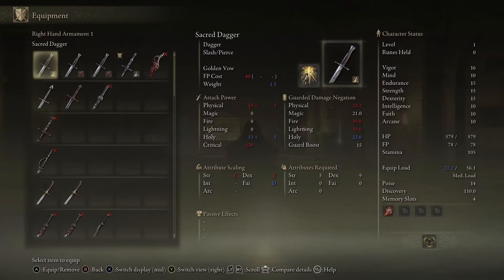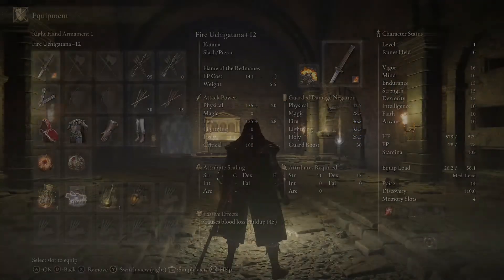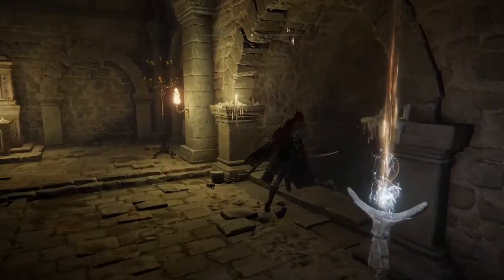That's the dagger. I thought I had a sacred thing on it. There are skeletons in there — if you've got something with sacred on it you can run back around with some sacred stuff and take out the skeletons, but at level one it's a bit iffy.